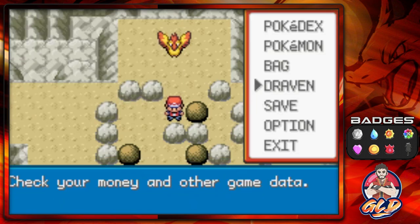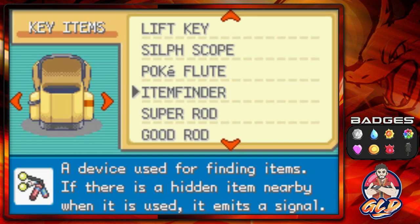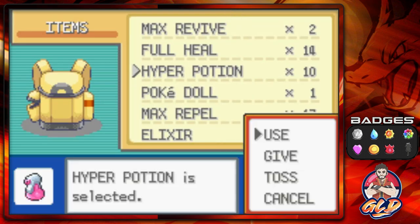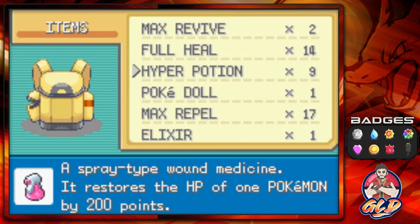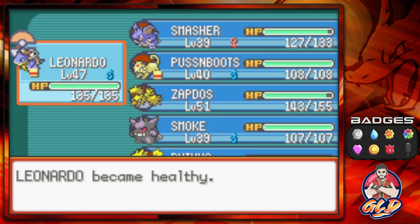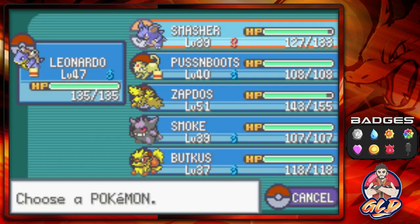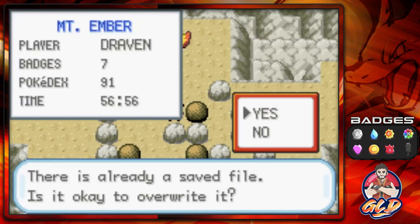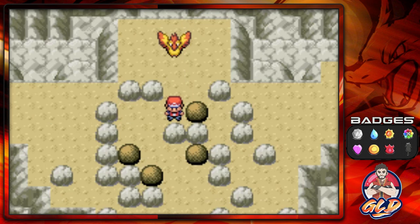If this Pokemon is anything like Articuno and Zapdos, it's going to be annoying and take a while. Healing up all our Pokemon first with Full Heals. We need Zapdos at the very beginning of the fight. Everyone is healed up — maximum effort. Let's go ahead and try to capture Moltres.